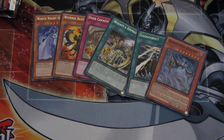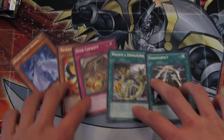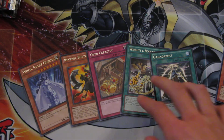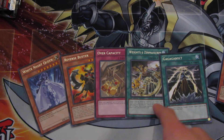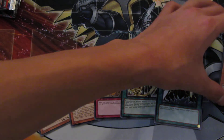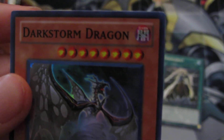Let's go over the foils — even though we only got one technically. Let's go over the rares. You got two spells, a trap, and two monsters: Reverse Buster, White Knight Queen, Overcapacity, Weights and Zen Measures — nice for wind-ups — and Gagagabolt. And then we have the Dark Storm Dragon — he actually looks pretty good, and he's a Gemini. Very nice. With the Gemini Structure Deck support, you can easily special summon this guy with all those support cards.